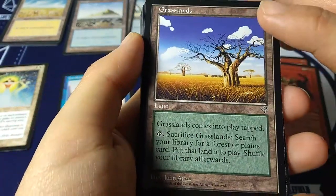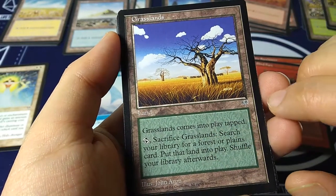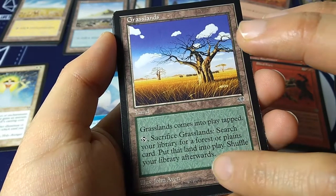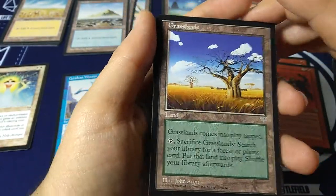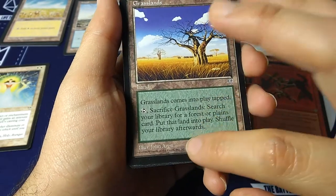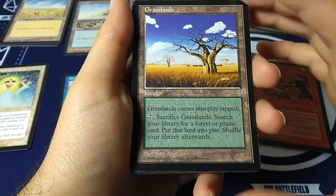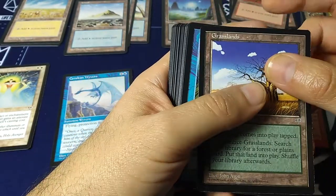Grasslands — one of the multi-lands or fetch lands. Grasslands comes into play tapped; tap and sacrifice: search your library for a Forest or Plains, put the land into play, then shuffle. It's kind of the first-generation prototype of these fetch lands — comes into play tapped, you have to wait a whole turn, but then you can fetch a forest or plain, put two lands per turn, and shuffle. Very cool.